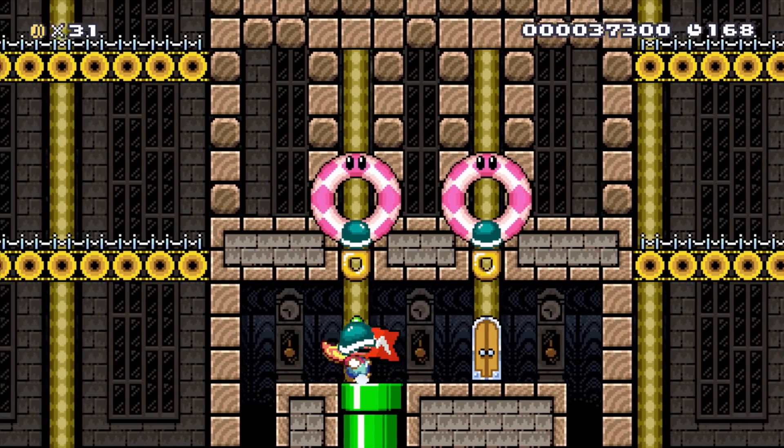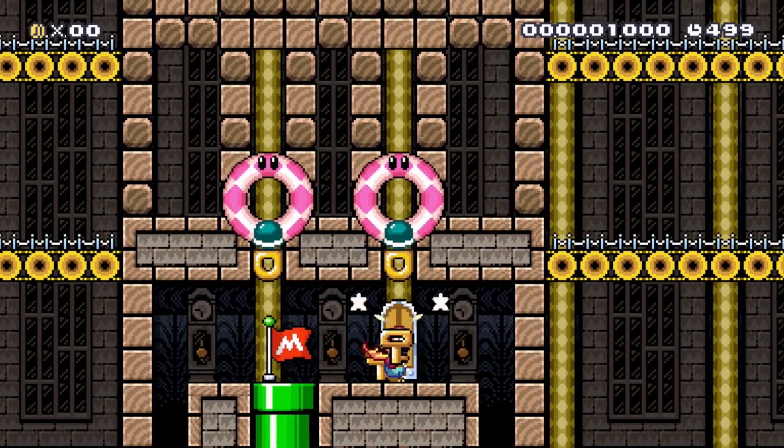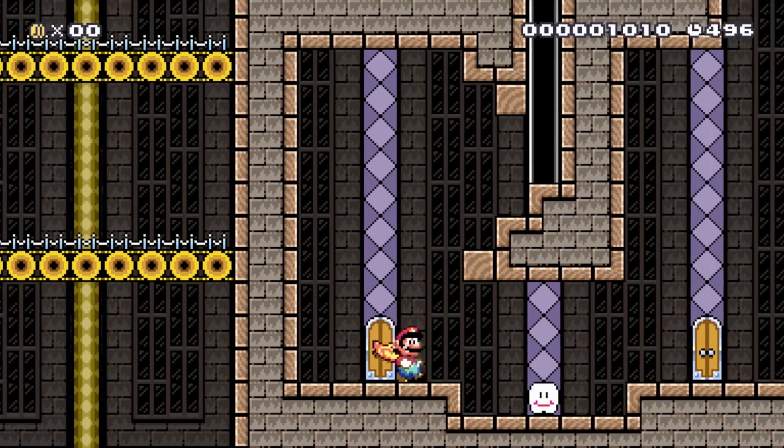The timer on this level is not very forgiving — you have to beat this fast. So I'm just going to go ahead and die real quick, and then we will pick up from that checkpoint. We get both of the keys right away, so I'm going to use those immediately so they're not traveling behind Mario the entire time.